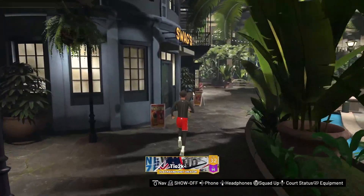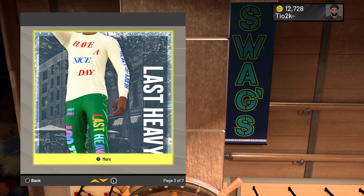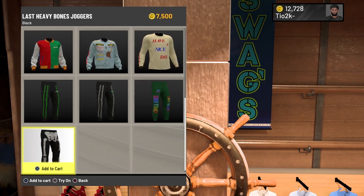First, you just want to go walk into Swags, just like so. Go to the little elevator. Now here are the Halloween clothes — you want to click on Last Heavy, and then you will see all of the Halloween clothes. They don't got too much clothes this year, but they're still valid.